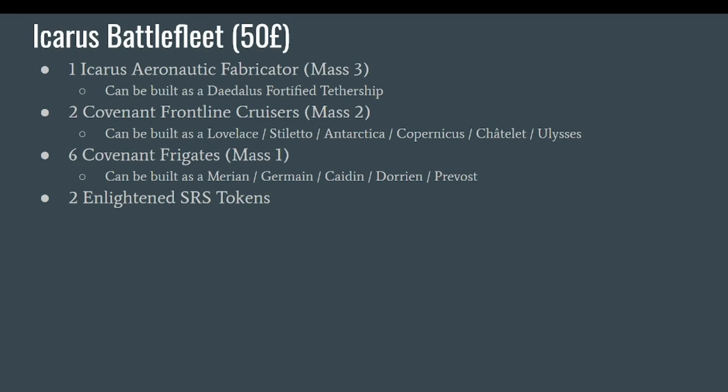You also get some Frontline sprues, which means you can build two Frontline cruisers. There is a whole lot of variants that you can build, which we will look at. You can also build six frigates — again with a lot of different variants and even more than before, because in this Icarus box there is the updated version of the Frontline sprues, which means mostly additional weapons and bits, especially for the frigates and also for the front line.